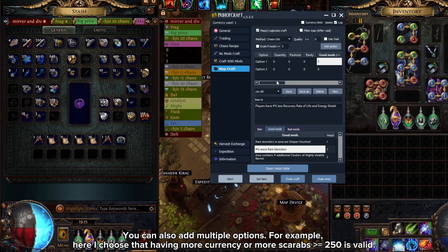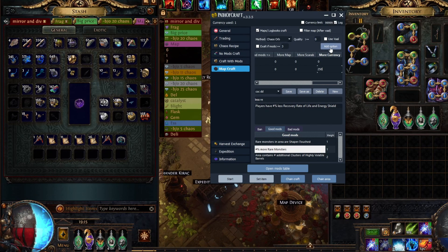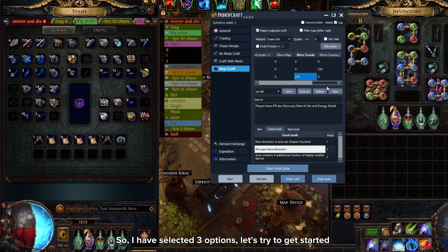You can also add multiple options. For example, here I choose that having more currency or more scarabs greater than or equals 250 is valid. So I have selected 3 options — let's try to get started.